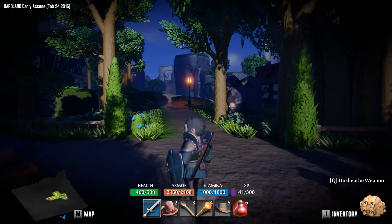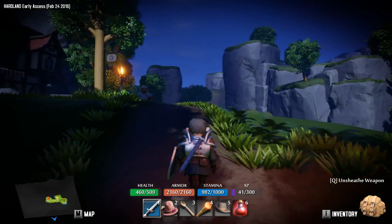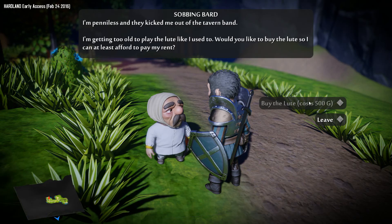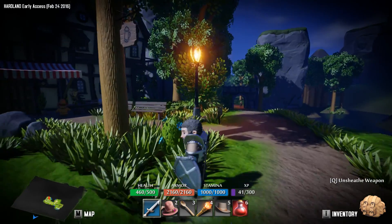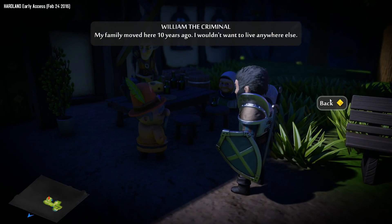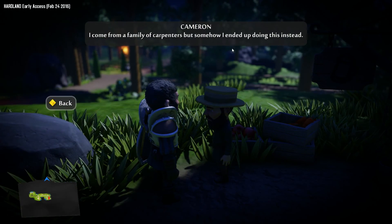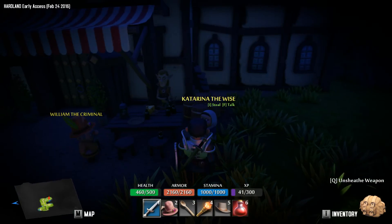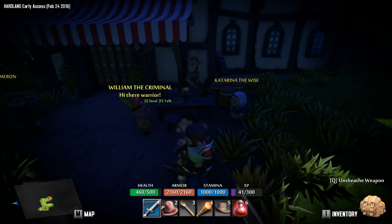It actually looks pretty nice. We seem like we're on the outskirts of the town. Sobbing bard: 'I'm penniless and they kicked me out of the tavern band. Getting too old to play the lute like I used to. Would you like to buy the lute so I can at least afford to pay my rent?' How about no? I don't have any money, man. I want someone to give me a quest. William the criminal — 'I wouldn't want to live anywhere else.' Katerina the Wise — 'Have you seen my mother Denise?' Everyone's looking for people.